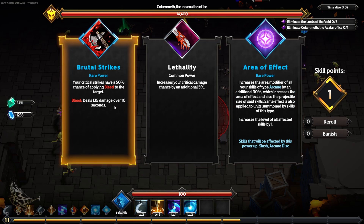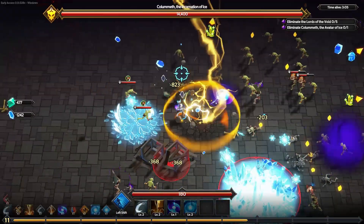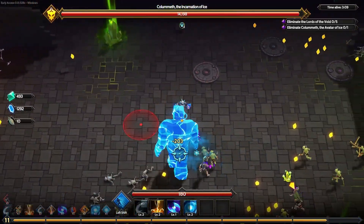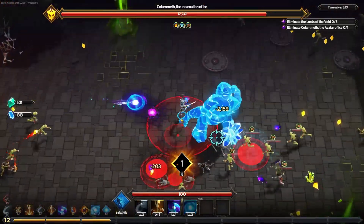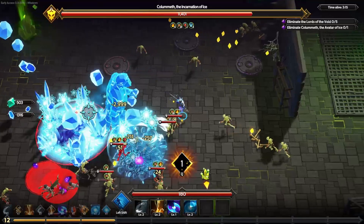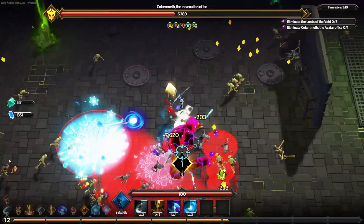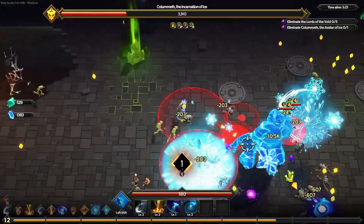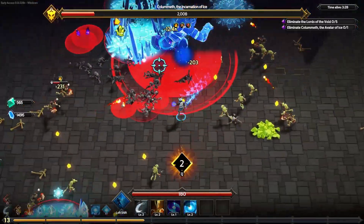For the last choice we can get area modifiers for Slash and Arcane Disc, or bleed on critical strikes. I'll go with bleed on crits actually. I have my own icy vortex now — that big boy — and enemies are standing right in it. I think this is a good lesson to play a little closer to bosses because I often get scared and roam farther than I need to.